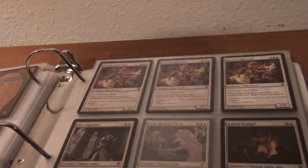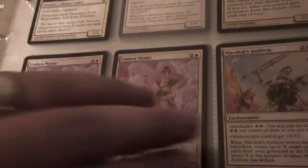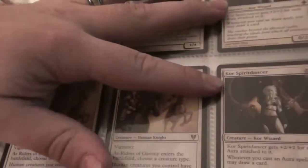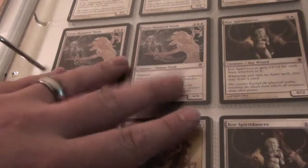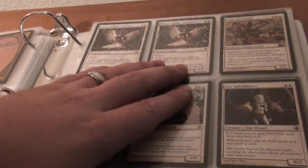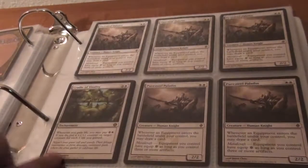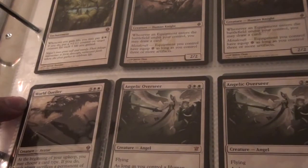Cabrina Avenger — I screwed that up again, anyway, yeah, that card. Elite Inquisitor, two Umbra Mystic, one Martial Anthem, two Core Spirit Dancer, two Riders of Gaviny, two Geist Honored Monk — I think I'm gonna try building the deck out of those so those aren't for trade. Two Angel of Flight Alabaster, Gideon Avenger, five Pure Steel Paladin, two Cradle of Vitality, two World Culer, and three Angelic Overseers.